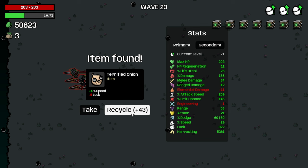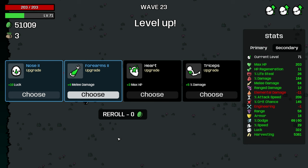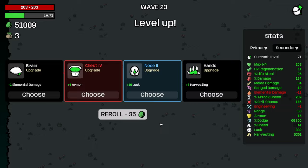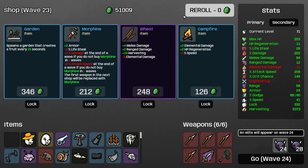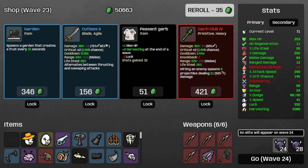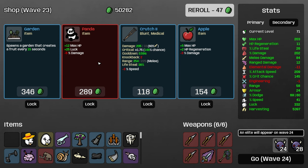I'll take a tree. 25% damage is decent. Take luck, take speed. Not engineering — we don't get that. Armor, power fist — nah. Cacti club — that's not it. Panda's decent. We have no elemental damage for sure.